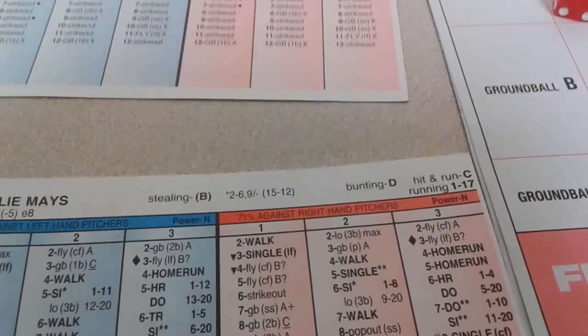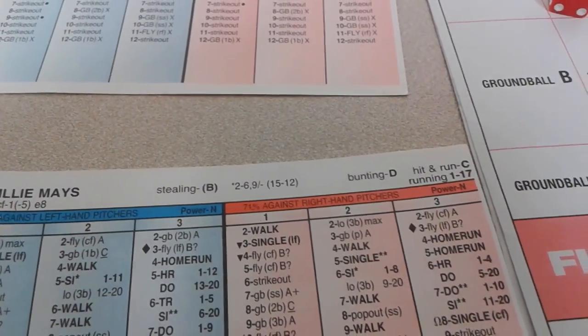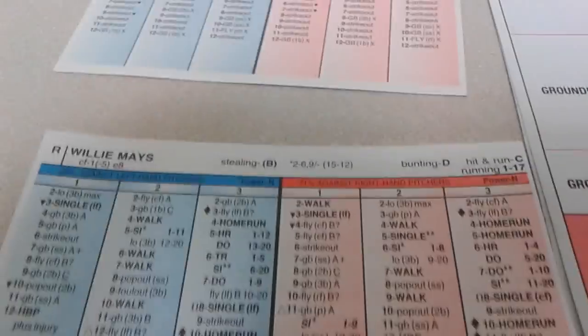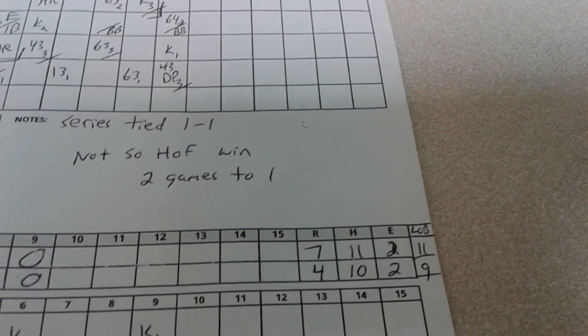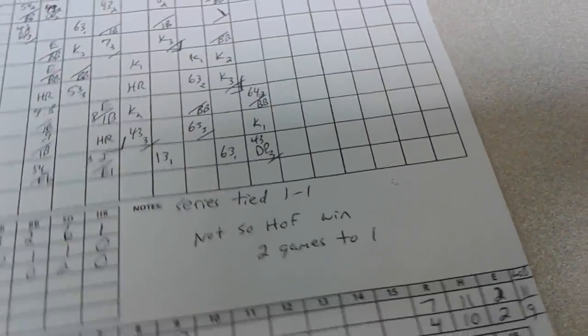The not-so-Hall of Famers, thanks to their juice, had a distinct advantage and win it 7-4. The final totals: not-so-Hall of Famers — 7 runs, 11 hits, 2 errors, 11 left on. Hall of Famers — 4 runs, 10 hits, 2 errors, 9 left on.